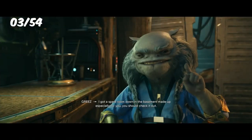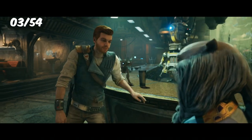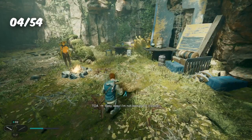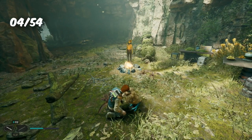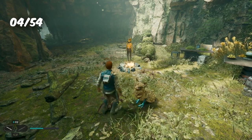We then crash-land on the planet of Koboh, and after visiting the cantina, it turns out that Greez is the owner. For talking with Greez, we received the trophy Grab Some Seat. We then of course came across a Bogling, and an important question came to mind — can we pet it? Of course I try and it works, which also gives us a trophy with the name of that question: Can You Pet the Bogling?